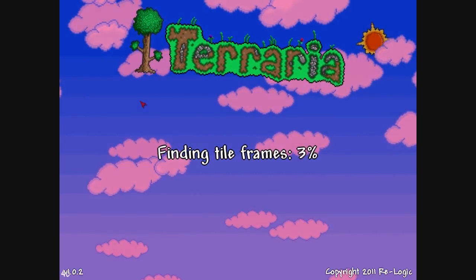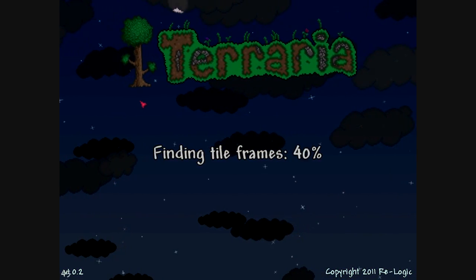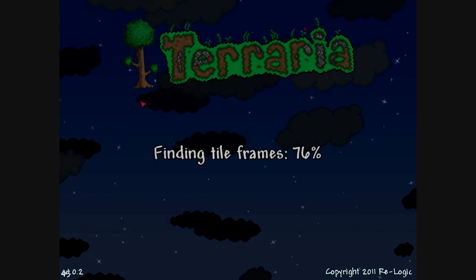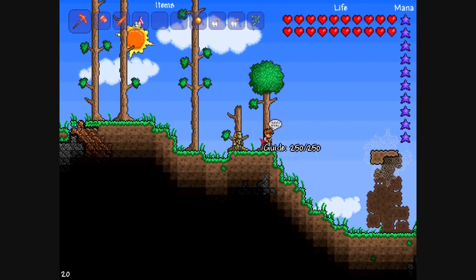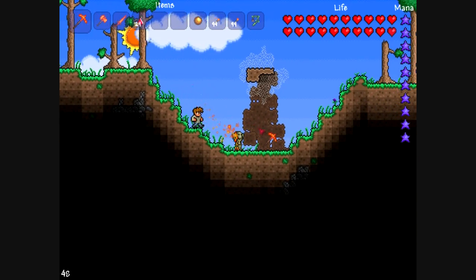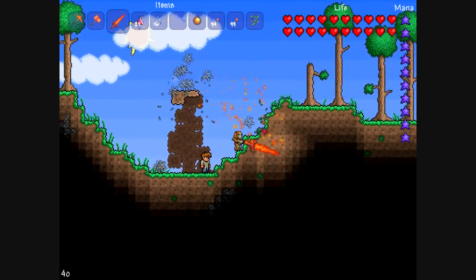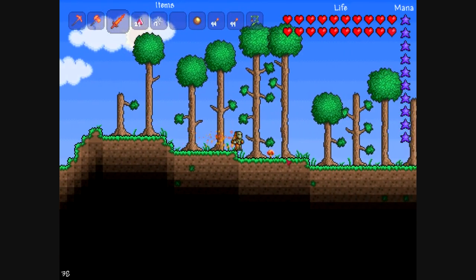Our order of business in this episode, in this part of the episode, is to get a small base of operations going. We're going to make it out of wood — wood walls, everything out of wood. But before I do anything, I'm going to go exploring, seeing where a good spot for a shelter would be, and that's going to be right here.